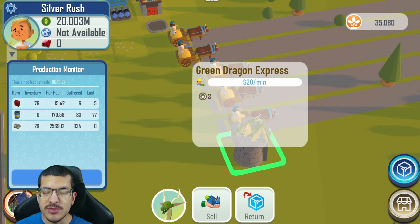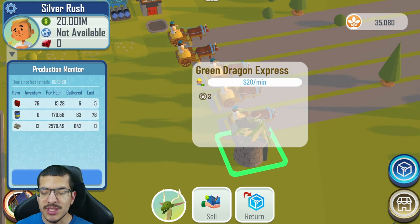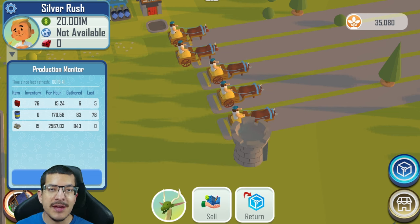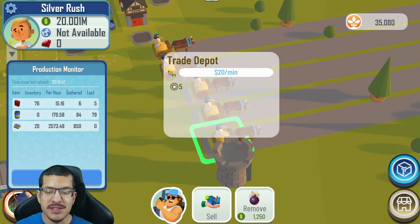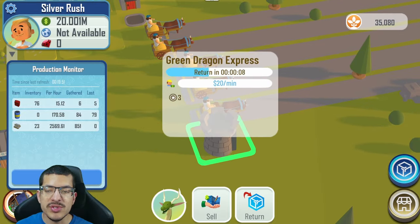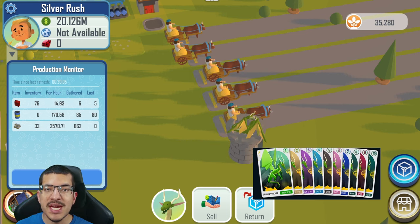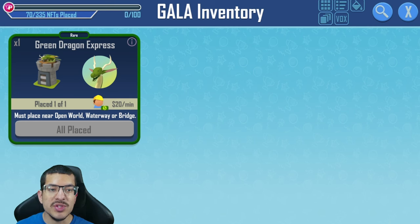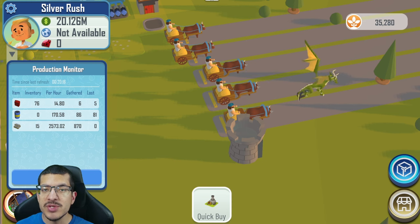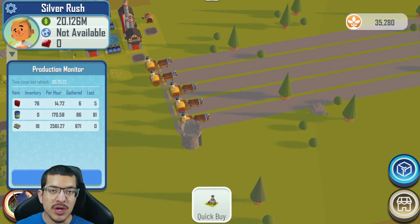The Green Dragon Express allows you to sell items in batches of 25 instead of 10, does not consume gasoline when you trade, and the trade time is half the standard amount. For this scenario in the upcoming competition, the trade time is 40 seconds with a trade depot, so the Green Dragon Express only takes 20 seconds to complete a trade. To use the Green Dragon Express, you need all 10 different Mirandus vouchers in your inventory. It must be placed on an open world edge or on a waterway — it cannot be placed next to a mountain.